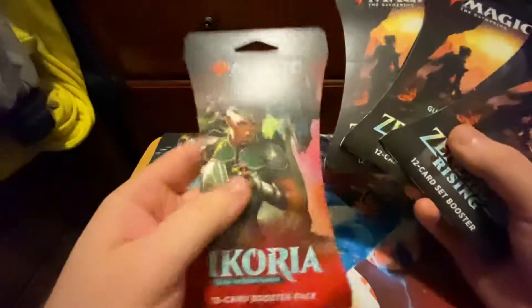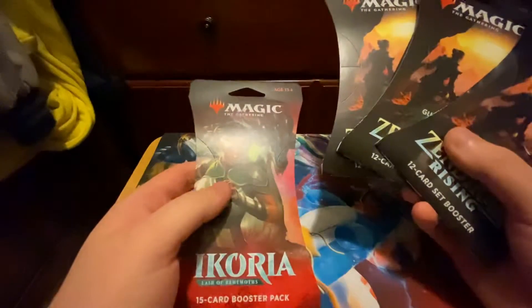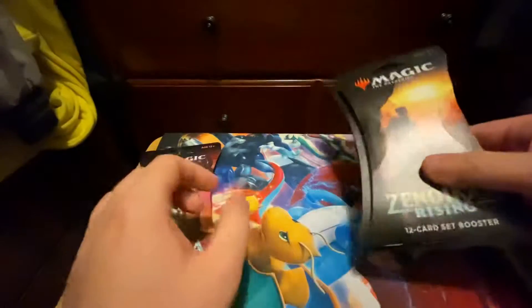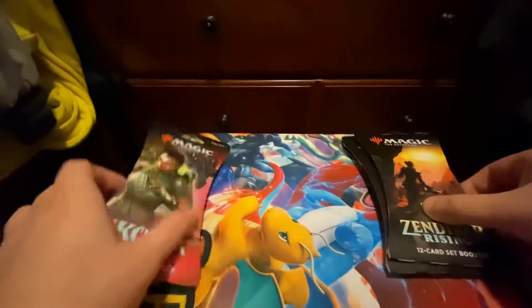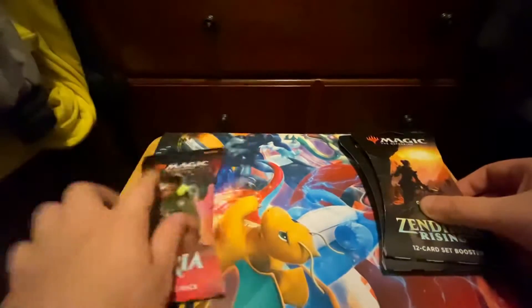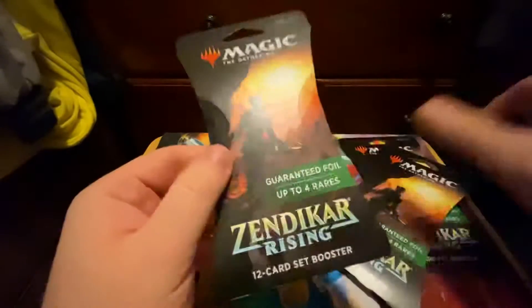Target upped their prices. Magic packs are $4.19 for a normal pack, which is $0.20 more than they used to be — $3.99. I'm going to save the Ikoria for last, because I expect to get something sweet from it for some reason. I probably won't, but I'm expecting something. Here we go, Zendikar Rising.